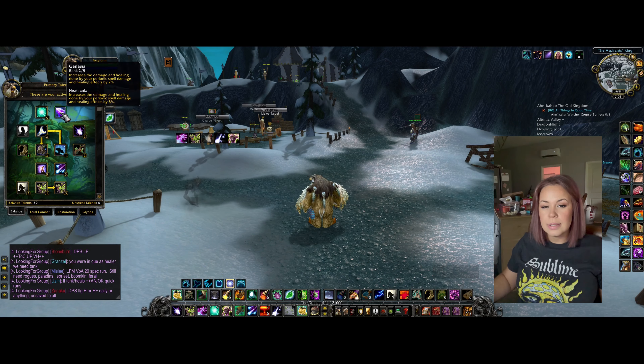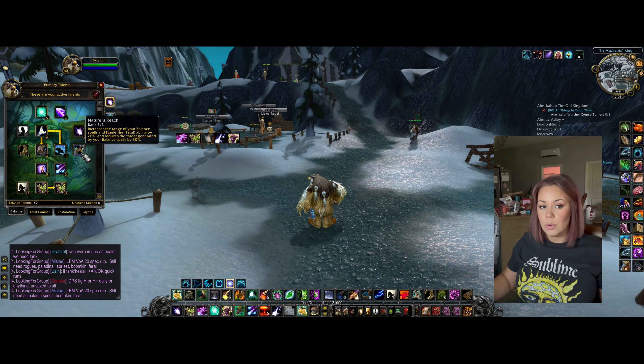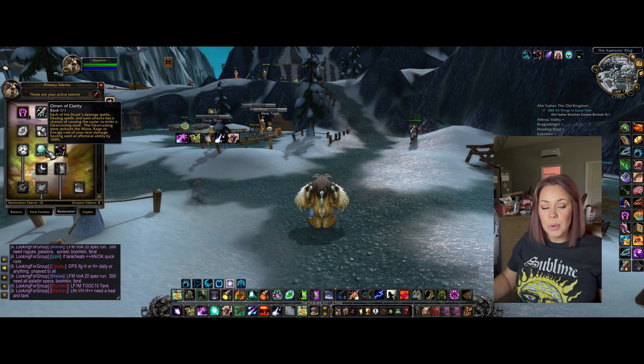I also put two points into the Moonfire talent since our Moonfire is so important — that gives us 2% extra damage. It's a small increase but that's just what I chose to do. It's really important to have two points in Nature's Reach. I have two Druids — this one has two points in Nature's Reach and my other Druid only has one, and I am constantly pulling aggro on that other Druid. Some people aren't using Omen of Clarity but I feel like it procs a lot. I need to save all my mana because this phase my Innervate is going toward a healer almost every fight.